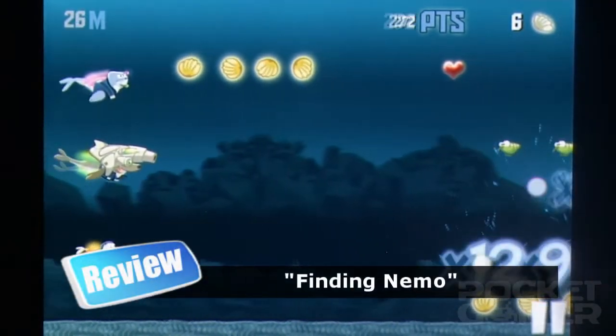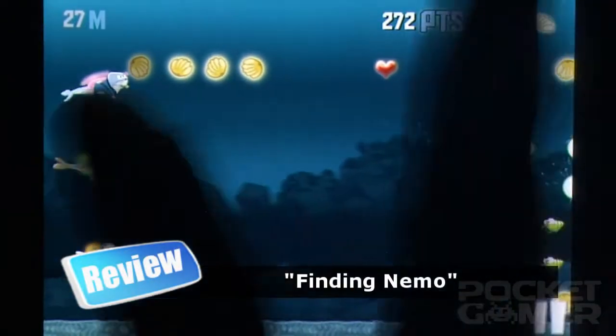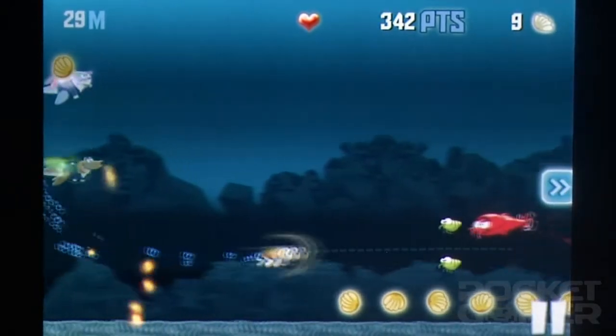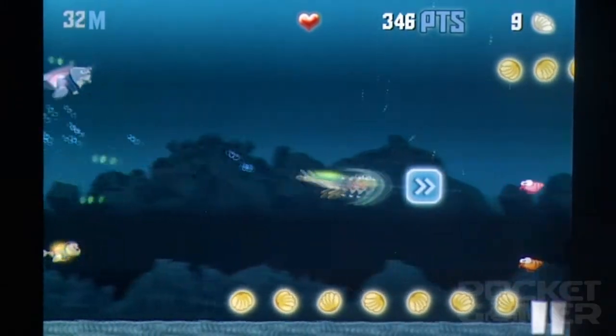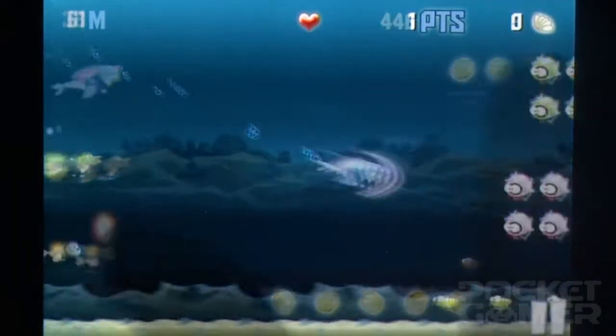Those are just the basics of Seal Force. Where it becomes more rewarding to play is in the use of combos and power-ups to clear the screen. Swoop through a minimum of three color-coded Krill and you set up a combo explosion that consumes all Krill in the vicinity, regardless of color.